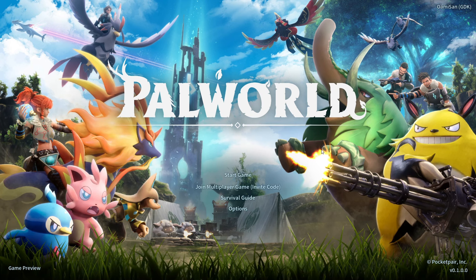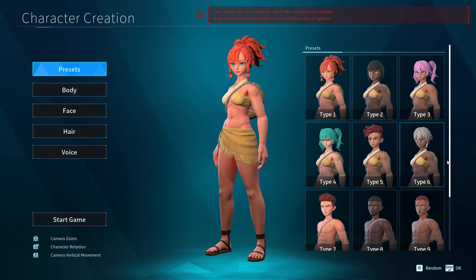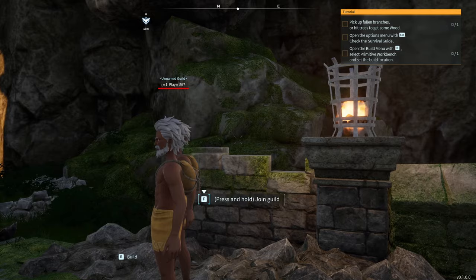If your friend wants to invite you, he will give you a code. Go to the main menu and click Join Multiplayer Game. Enter the code your friend gives you and it will take you to character creation, where you can choose a preset, then hit Start Game. Just like that, you can see that you spawn right next to each other.